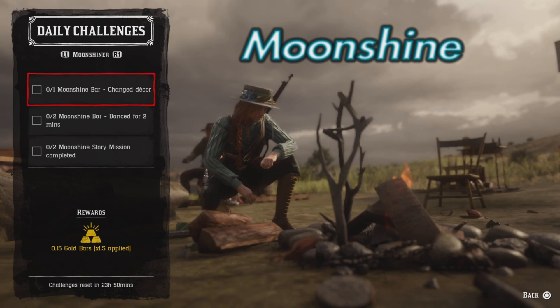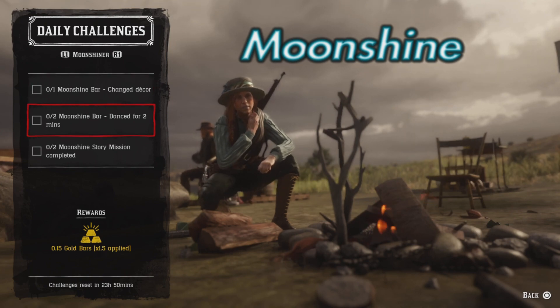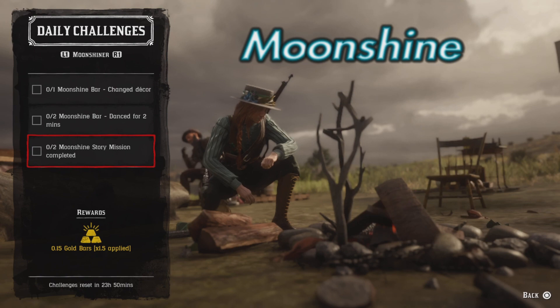Moonshiner: moonshine bar changed to core, moonshine bar danced for two minutes twice, and two moonshine story missions completed.